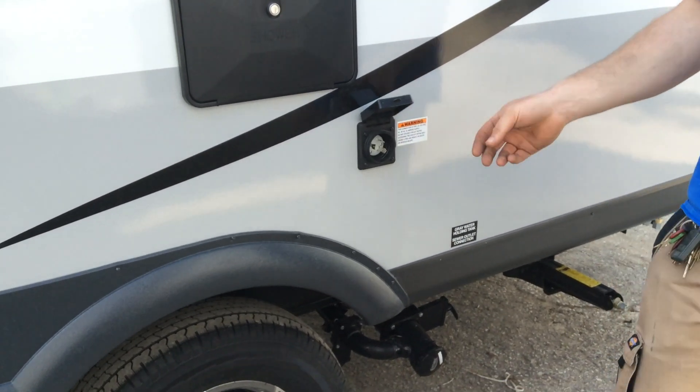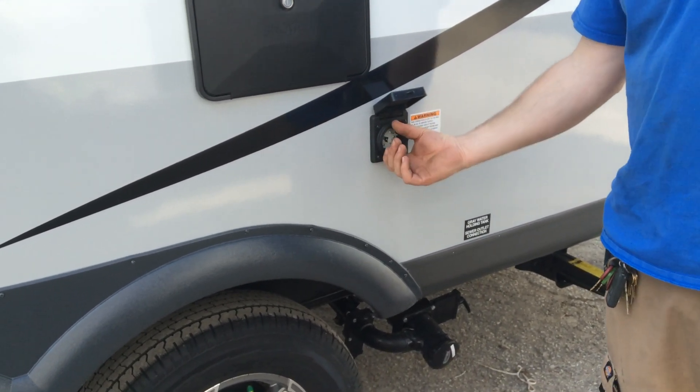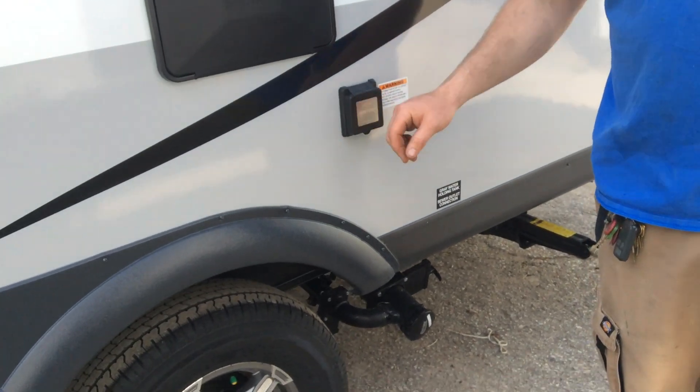This is where you're going to plug your trailer into hydro. You just line up the L, push the cord in and turn to the right. Twenty-five feet of cord is stored inside the trailer.